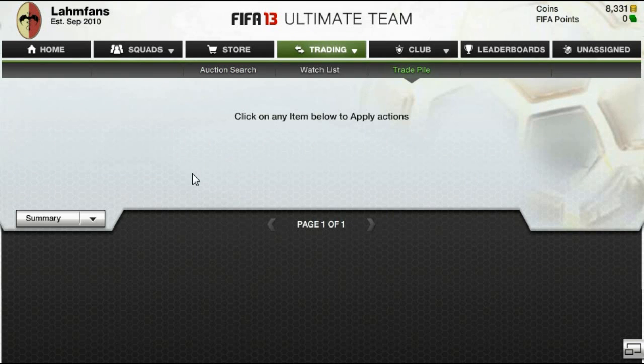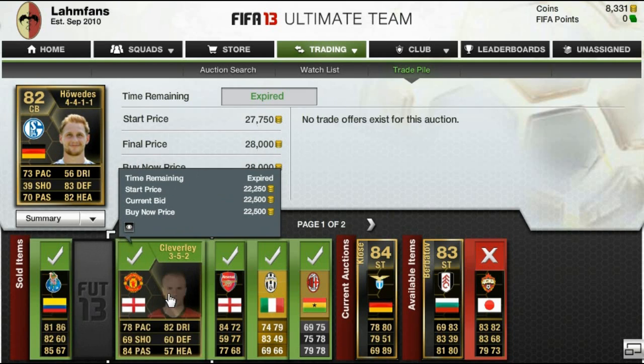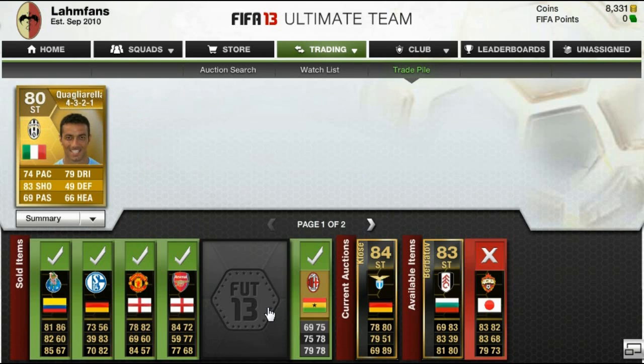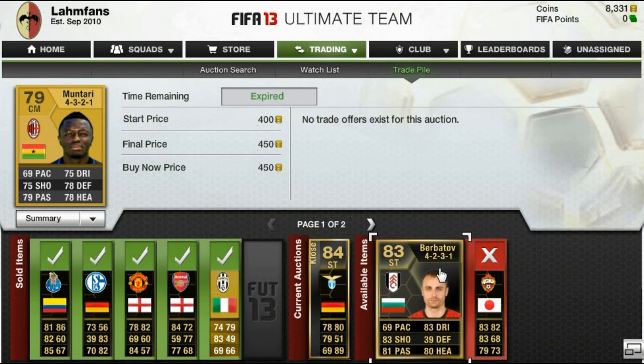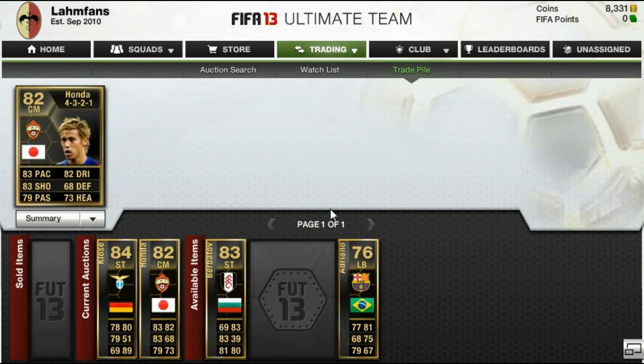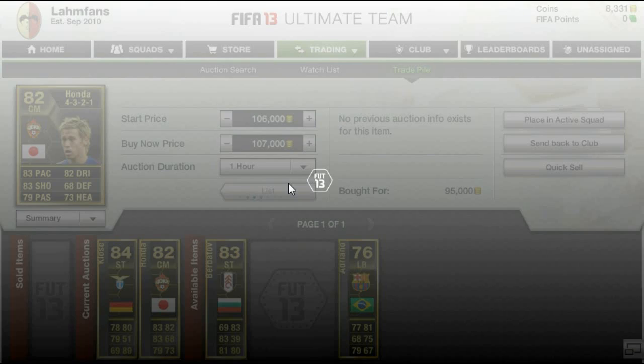The same goes with James Rodriguez, who went for like 20,000 to 25,000 coins a couple of weeks ago after he was released; now he is going for around 35,000 coins, even in the center attacking midfielder position. Same with Gibbs here — his price fluctuates quite a lot; he was going for 40,000 coins a couple of weeks back. And the same goes with Berbatov as well, whose price went up.